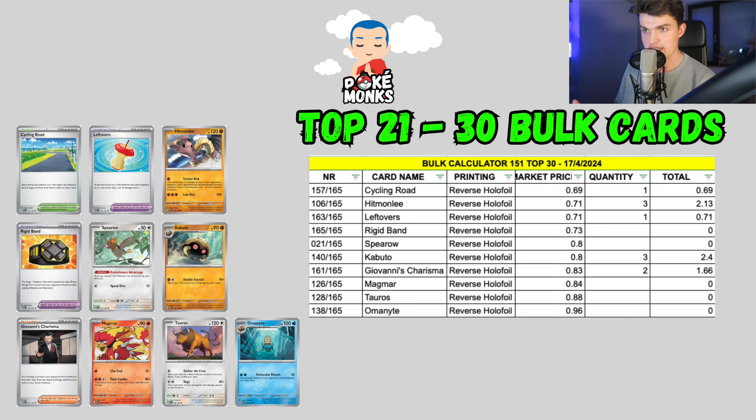I checked my bulk cards — I have 1 Cycling Road, 3 Hitmonlees, 1 Leftovers, 3 Kabutos, and a Giovanni's Charisma. So actually a pretty good start, already making some dollars.